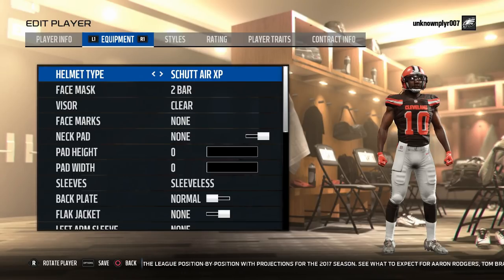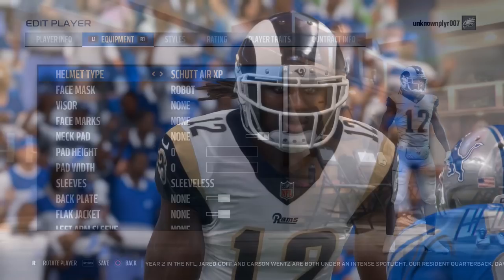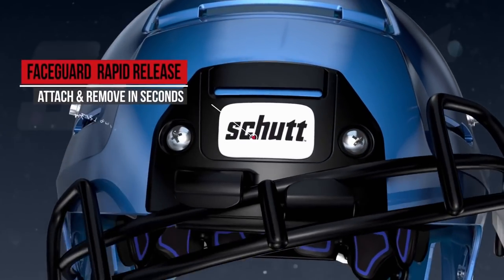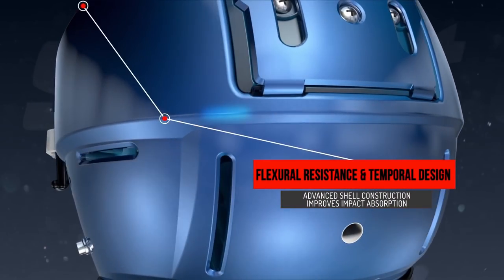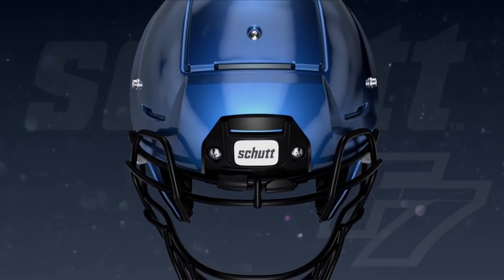We'll get started with the helmets. The first equipment you decide on in Madden 18's creative mode is the helmet. Madden 18 limits these options by excluding several types of helmets worn by players in the NFL today. The Shutt F7 is the most significant — visible on the F7 are the tectonic plates that cover the crown and back of the helmet shell. These plates add additional layers of impact absorption and improve performance against all forces impacted on the helmet.